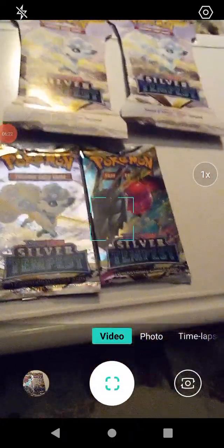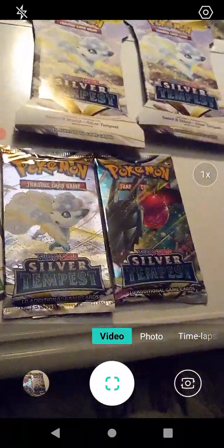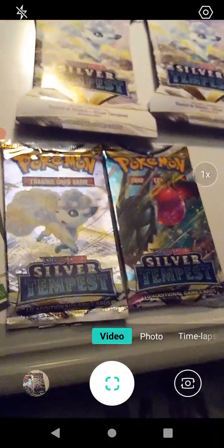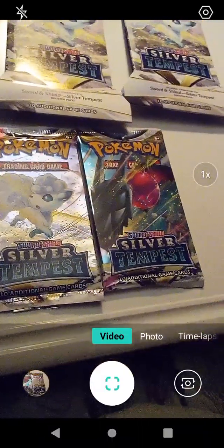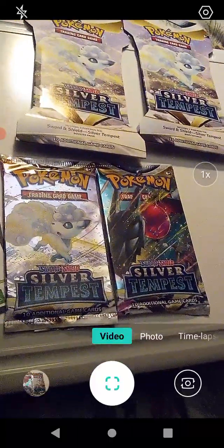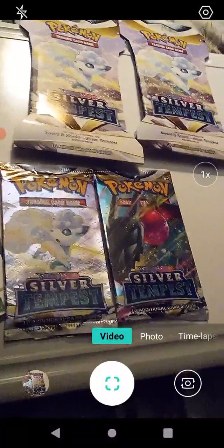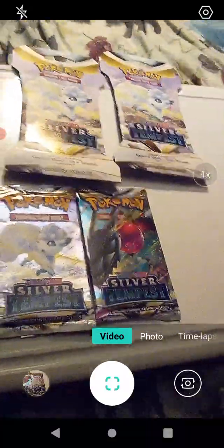That's going to do it for this video. Final thoughts: this is a really nice set - I think it's one of the older sets but still really really good. We found the Regidrago V-Star and the Radiant Alakazam - aka shiny - I didn't know that one existed! Shout out to Walmart for selling the booster packs. If you like this content make sure you like and subscribe, ring the bell, and all the support info is in the description below. As always, thanks for watching everyone - you are loved, and have a great day!